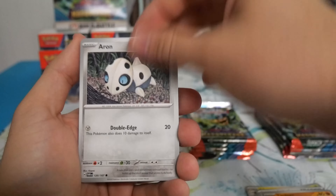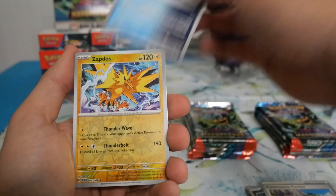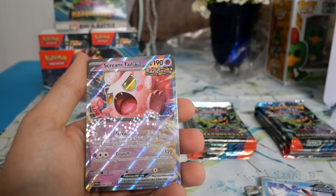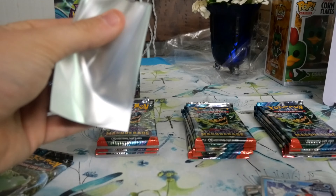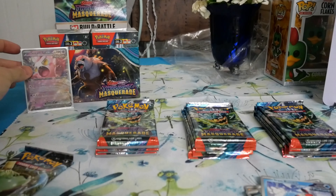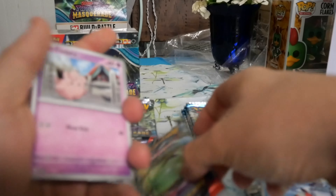Next pack: Aeron, Spinarak, Brutebonnet, Iron Bundle, Zapdos, Nosepass, Screamtail EX! So we're back on that one EX per bundle — same thing I pulled at the pre-release in my single one; I pulled a Luxray there. At least I got my favorite mon, so it's all good.